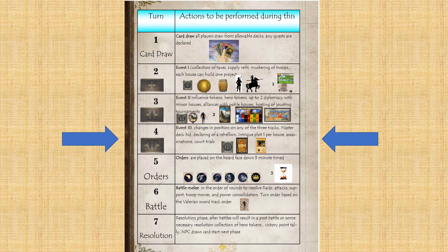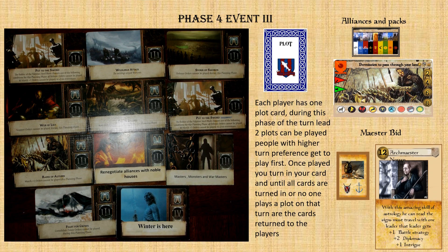Phase four is event three — this is where all the nasty backstabbing intrigue takes place. Several cards can come up, and you can see the wildling logo is on several of them. There's a Wildling Attacked card that means the wildlings attack at whatever strength they're at at that moment.